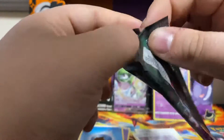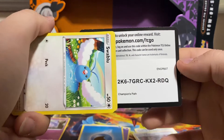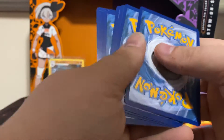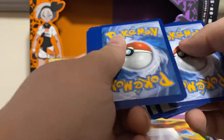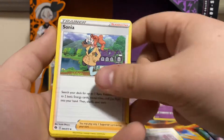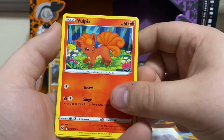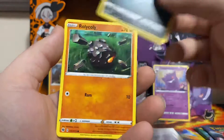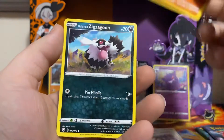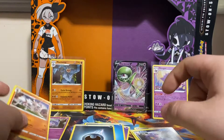Pack number three. These packs open up nice and easy. Code card. We got a Dark Energy, Pierce, Sonya, Sharpedo, Swablu. That Vulpix with that artwork I really like. Trubbish, Roly-coly, Zigzagoon. Our reverse is Arbok. And then Lichen Rock is our holo.